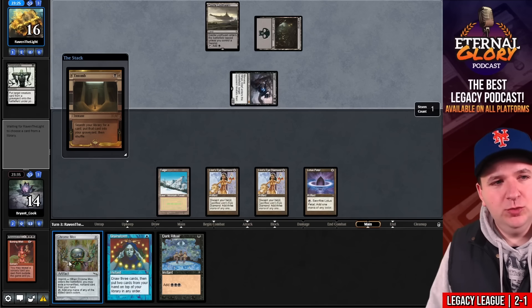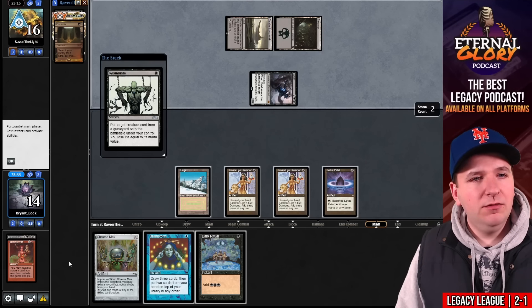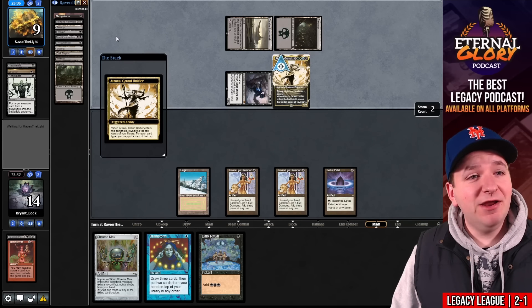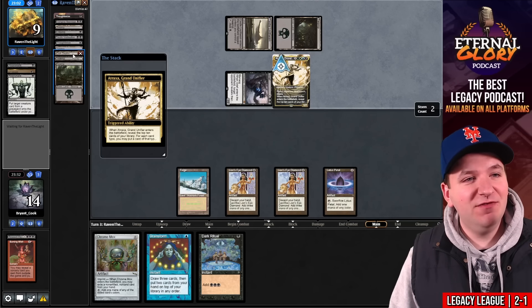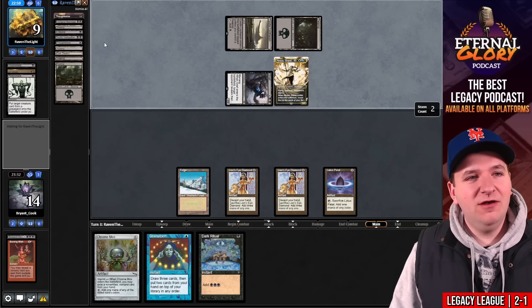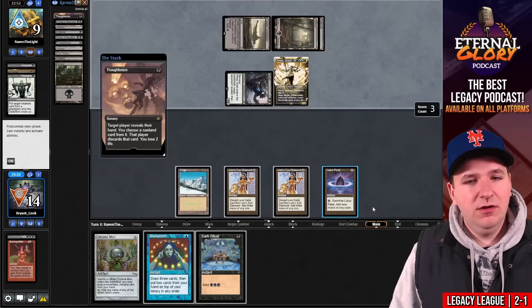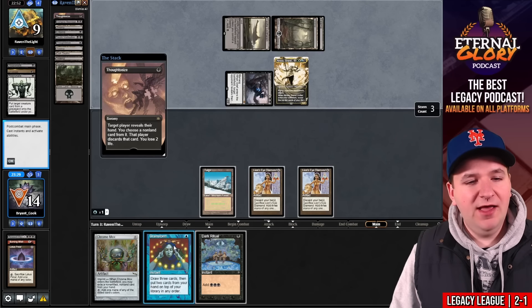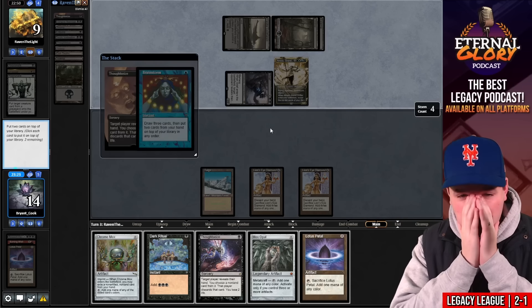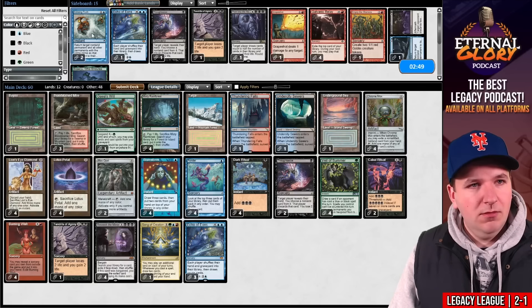They play a land into Thoughtseize — I'm pressured to cast Brainstorm, and we bricked. Tough game one. Game two — I want Echoing Truth, take out the Thoughtseizes, just hit resubmit. That game one is funny because if we were on the play that's a turn one win, but the die roll is just very important here.